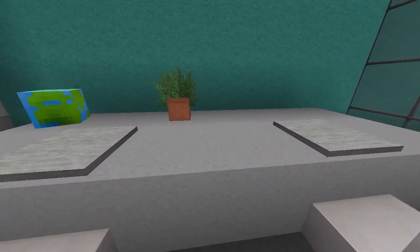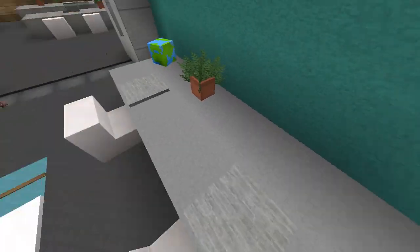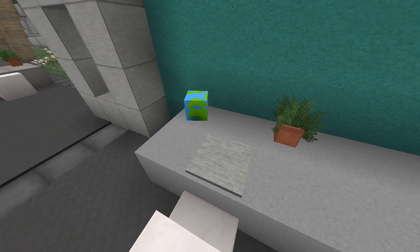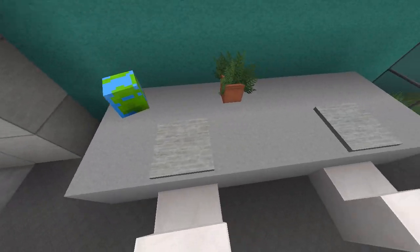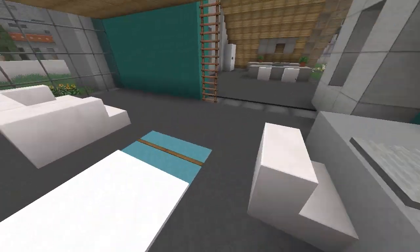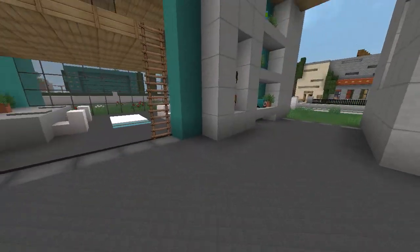There's a little seating area over here — maybe a dining table or desk area — with a globe, a square globe, and some pressure plates and other details to add some extra character.